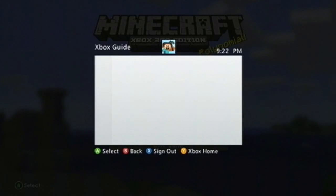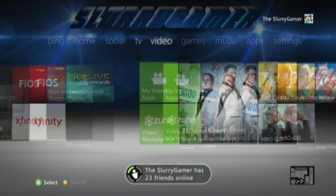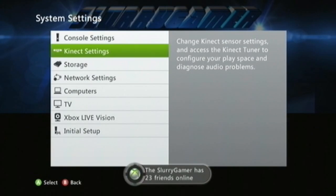When you're on Minecraft, you want to go to your dashboard, or the Xbox home as you should call it. Basically what we're going to be doing is deleting the old update for Minecraft, and we will be playing offline and doing the glitch in split screen mode.